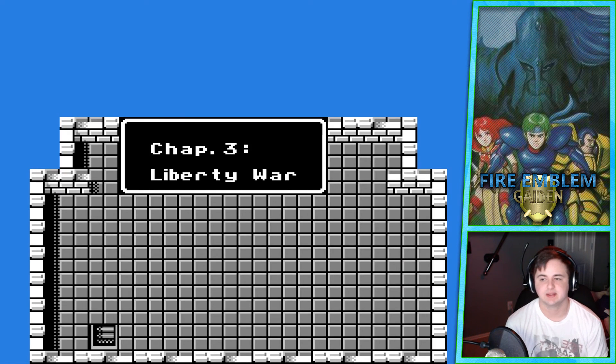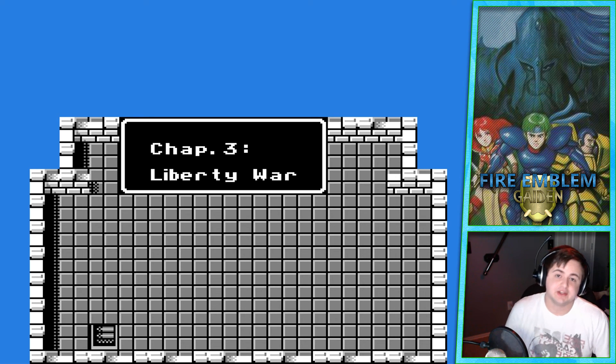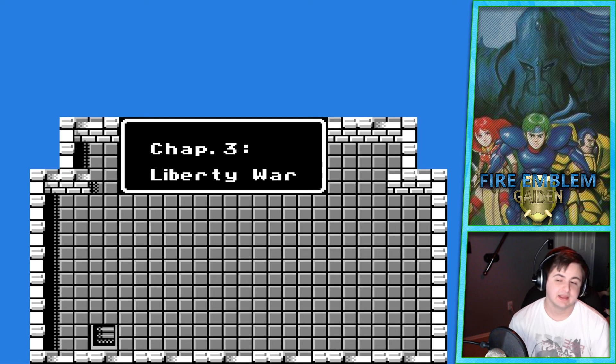That is going to do it for us today. The dragon is gone, we fought two hordes of demons — one of which was quite the challenge — but we got a Holy Sword from it, so it paid off. I'm definitely, after I'm done recording, going to go back to previous episodes to see if the other Mila Shrines had little things behind them that I didn't see, because now I'm worried that I missed something. But it is what it is — we should still be able to get back there. Thank you guys for watching, I hope you enjoyed, and I will see you all next time as we start chapter three. Bye.